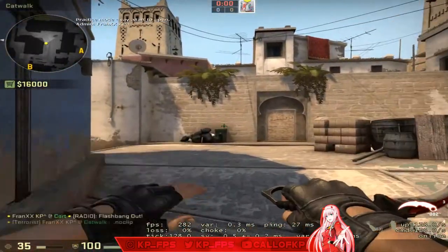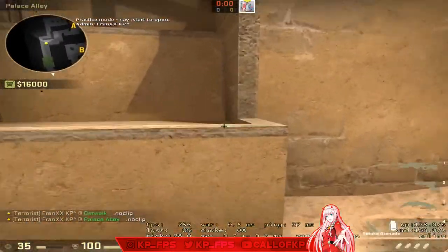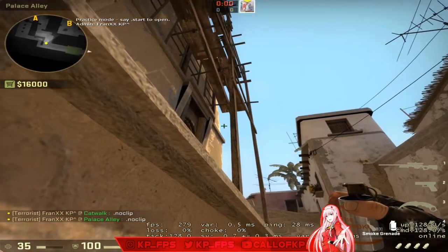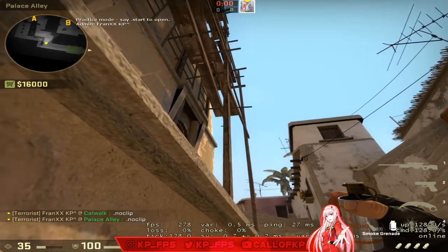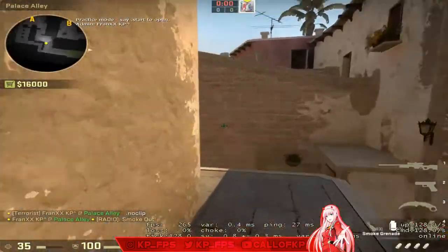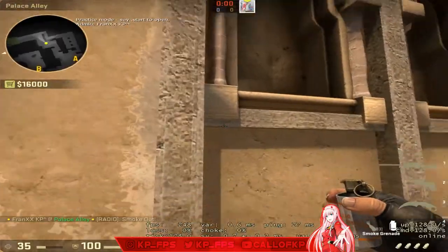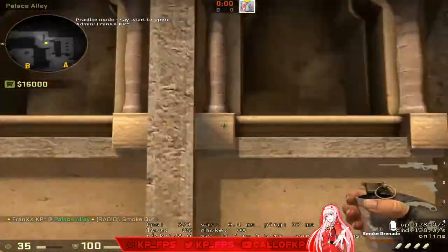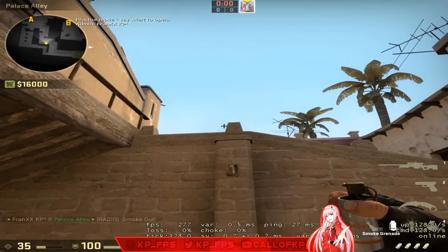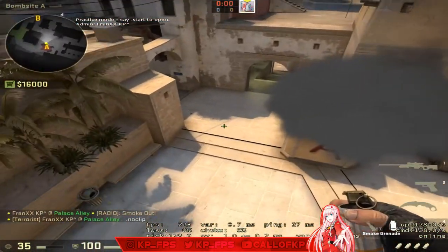Moving over to A — these are the A smokes you should know 100%. Standard A smokes: at stairs, jump into this corner, look up kind of in the middle of the air between the two points, and left-click throw. For jungle, come to the middle beam, look at the left side of the trapezoid and throw. That gives you stairs and jungle smoked.